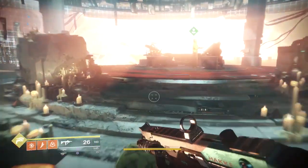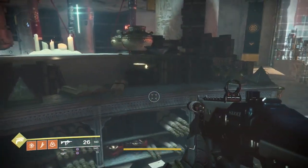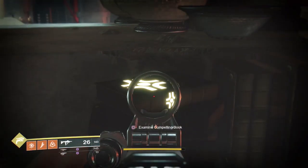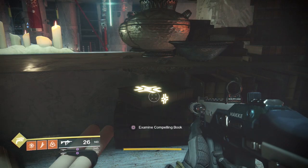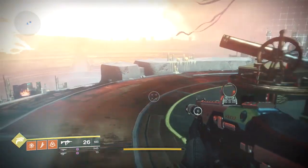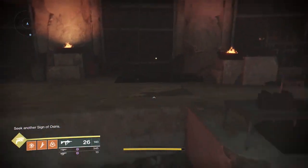The first one: run up to Brother Vance and on the left here we have a book with the same symbol as the door. This is the symbol you're looking for on the other books as well. All you want to do is examine the 'compelling book' — that is the first one. Then do a 180 and run straight over here to the next one.